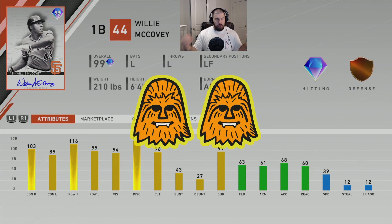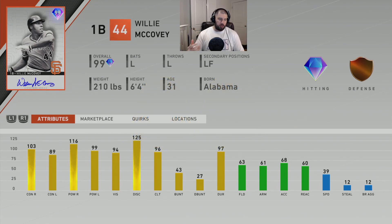Willie McCovey is a first baseman who can't really play anywhere else — and his fielding isn't great — so we're going to give him two Chewies as well. Neither of these event cards are that great. What I would really use this event for, honestly, is to prestige cards, especially pitchers, since it's on Hall of Fame and you should get quite a few strikeouts.